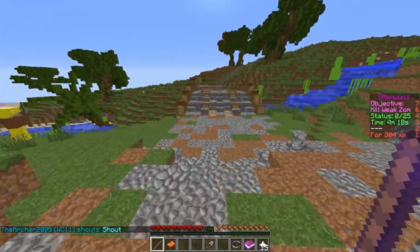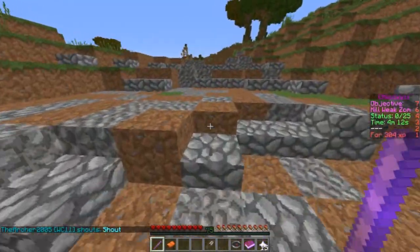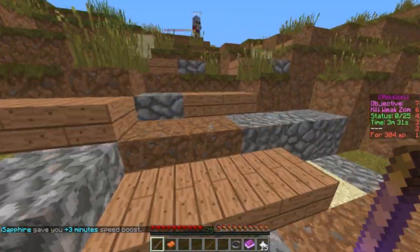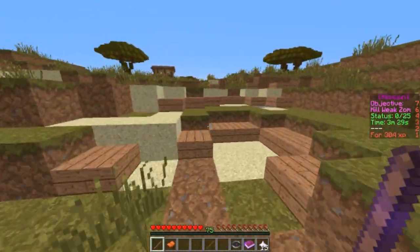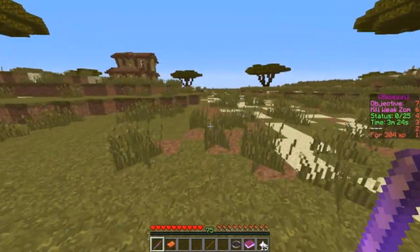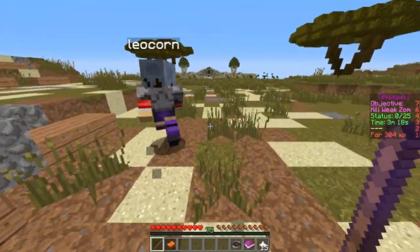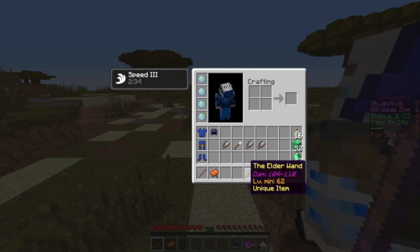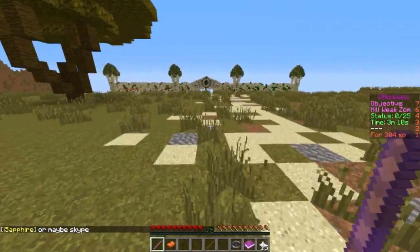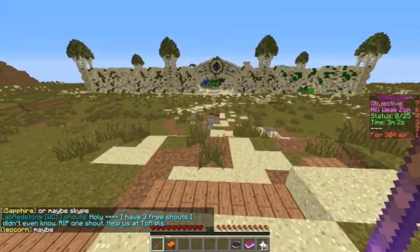Now for the number one weapon on this list — I'm pretty sure you can already guess what it's going to be. The number one Easter egg weapon, the number one secret hidden mythical weapon: the Elder Wand. This is a level 62 mage weapon doing 104 to 110 attack damage.